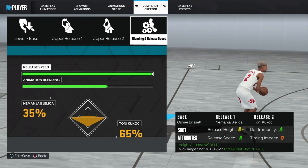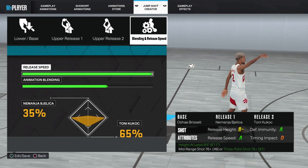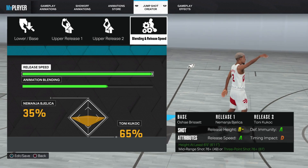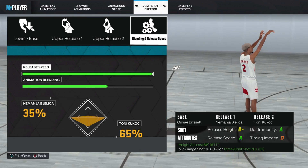Nemanja Bjelica. Is that his name? Nemanja Bjelica — he played for the Warriors. I know my ball. And Tony Kukoc — what did he say? So anyway, that's a weird name though. The release speed for this is max. We got to match it up because we're already 6'11" — that shot's gonna be slow as dust if we go any below that, so let's just take that out the window. So 35% Nemanja and 65% Kukoc.